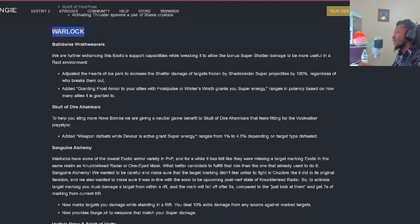Now our Warlocks. Balladeur's Wrath Weavers: further enhancing aquatic support capabilities while tweaking it to allow the bonus Super Shatter damage to be more useful in a raid environment. Adjusting the Heart of Ice perk - increases the Shatter damage of targets frozen by Shadebinder Super Projectiles by 100% regardless of who breaks the mount. Added: granting Frost Armor to allies with Frost Pulse or Winter's Wrath will grant you super energy, ranging in potency based on how many allies it's granted to. In a raid environment you'll have up to five allies to benefit that potency off of.